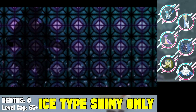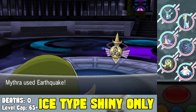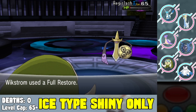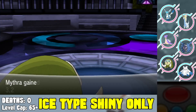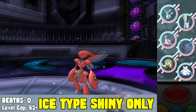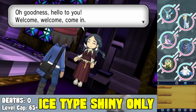Next we face Wikstrom, the steel type Elite Four member. I use Mamoswine to Earthquake the Klefki — super simple. His Aegislash comes out — Earthquake does a lot of damage, he goes for Iron Head which almost knocks me out. I keep going with Earthquake and knock him out. His Scizor and Probopass also get two-shotted. We beat Wikstrom without too many issues.